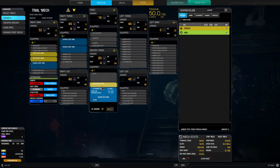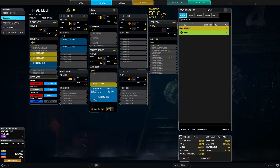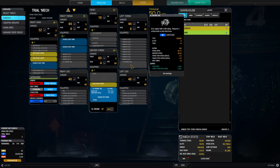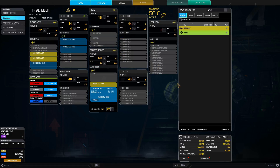Taking a look at the mech lab, one large pulse laser is in the center torso and two are in the right arms. That means we have this entire left arm that has nothing in it - we can use that to soak damage. We have an Inner Sphere XL 280 engine in here, and Inner Sphere XL engines die when you lose a single side torso, so we have to be careful with that side.